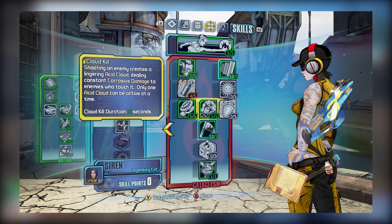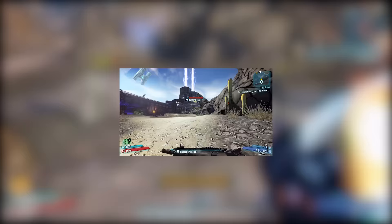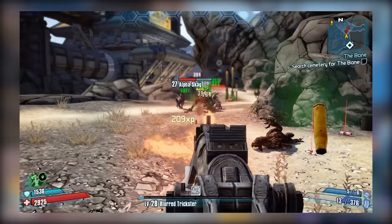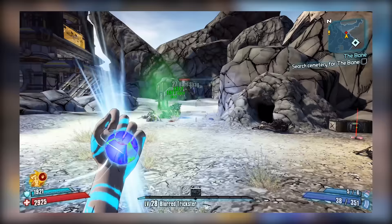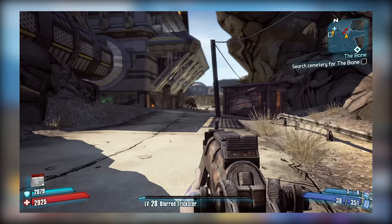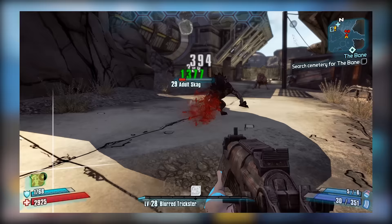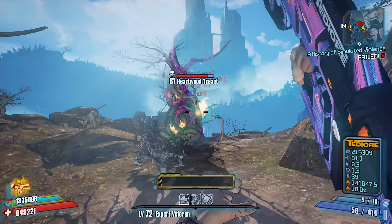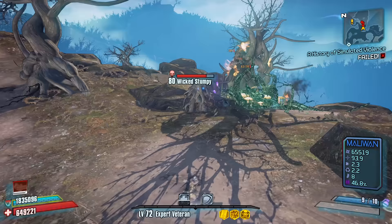Putting points into her Harmony tree can make Maya an adept healer for co-op play, focusing on her Motion tree can improve her all round, and her Cataclysm tree can make her really great offensively. One of her skills from Cataclysm called Cloud Kill can be unlocked as soon as level 16 and is massively overpowered really early on. Cloud Kill allows Maya to shoot an enemy, spawning a gas cloud that the enemy succumbs to. Given the enemies in question mostly take corrosive damage, Cloud Kill is extremely powerful against loaders, and also very adept at taking out enemies vulnerable to fire attacks — especially in normal mode where pretty much every enemy can succumb to damage over time effects very easily. With this in mind, I would recommend you pick Maya if you want an easy time in normal mode.